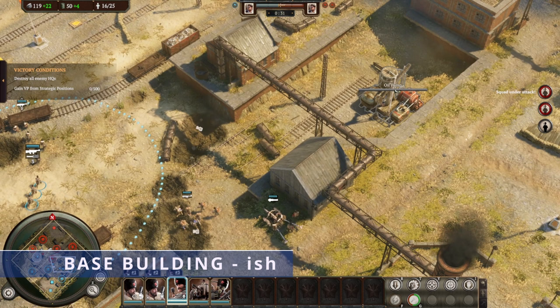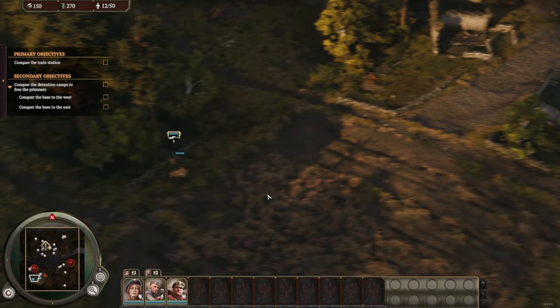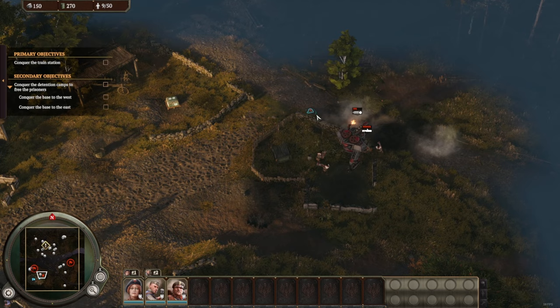There is minimal base building in this game — you basically build a headquarters, barracks and workshop, and that's it. You're otherwise capturing pre-placed capture points across the map, and there are minimal defences to be built. You can place some barbed wire and sandbags plus a couple of defensive structures, but this game clearly wants you to push forward and control the map. Most games don't finish because the enemy assaulted your base — they just controlled more of the map for long enough as the ticker went down. There's also very little in the way of economy; as long as you keep capturing resource points, you don't have to manage resources as such.